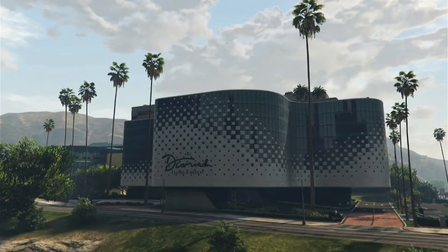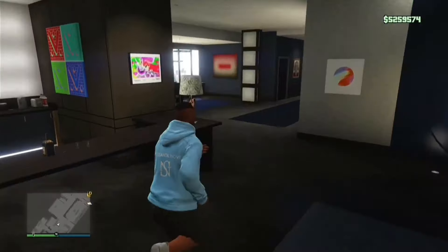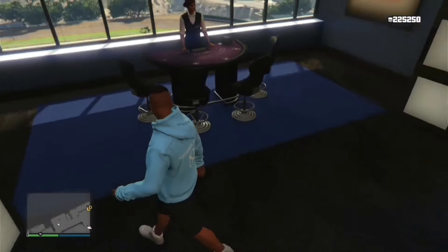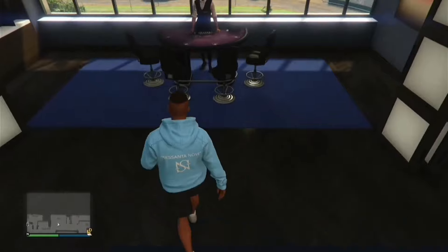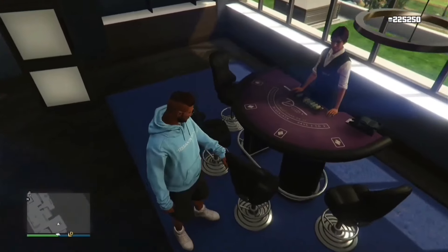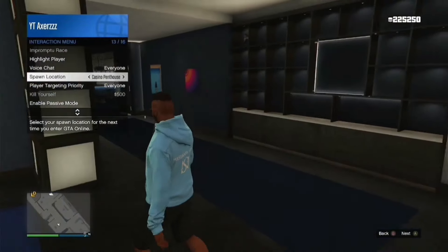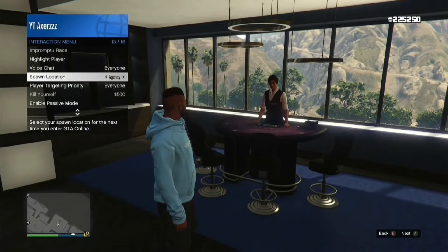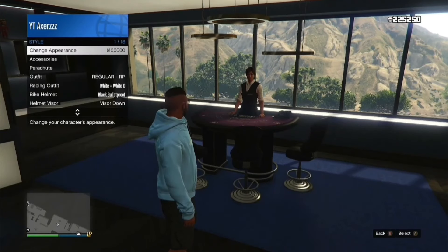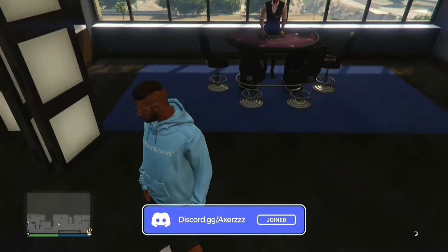Once you guys are inside your penthouse, make your way over to the blackjack table. If you do have a penthouse, make sure you also have the game tables. As you can see, I have a blackjack table right here. You can also just use the tables downstairs in the actual casino. Before we do anything, make sure your spawn location is set to casino penthouse — or if you don't have that option, set it to last location. Once that's set, let's quickly make a game save by swapping our outfits and then back. Let's wait for the orange circle to finish loading.